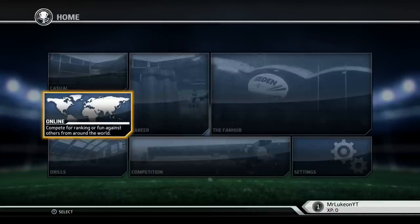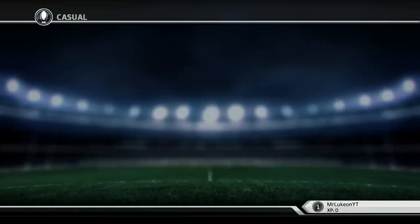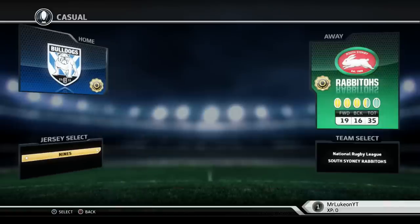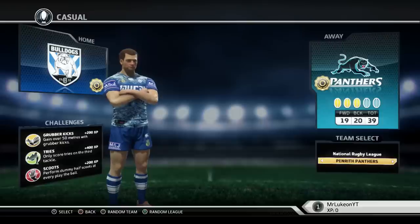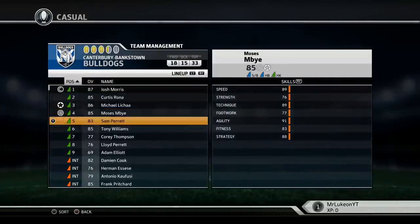Let's go ahead and play a bit of a match here - this should be lots of fun. I'm not sure if speeds or anything are going to change because it's still downloading. I just went into a normal game - Auckland 9s match, that's what we want. Who do we play as? I'll play as the Bulldogs. We'll go with the alternate kit. Let's go with... versing Titans it is. Let's manage the Bulldog side - who's in the squad?